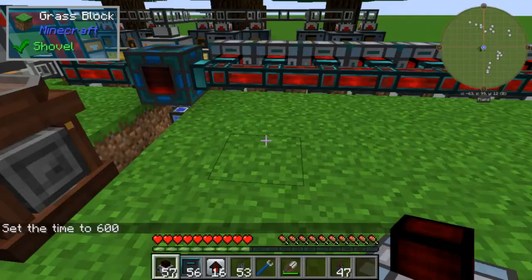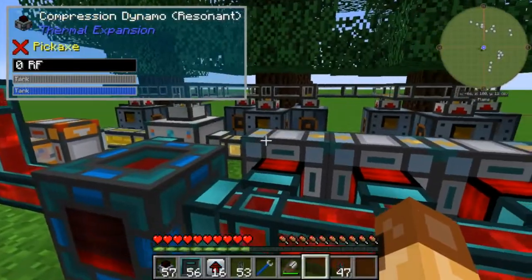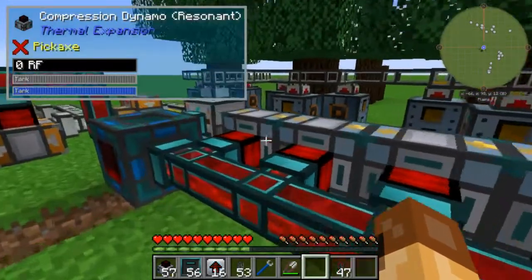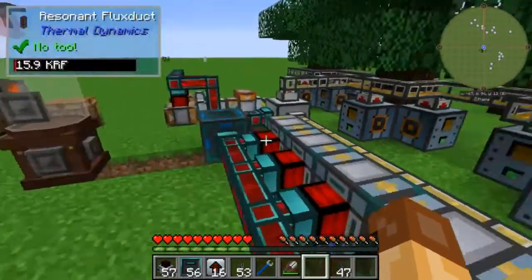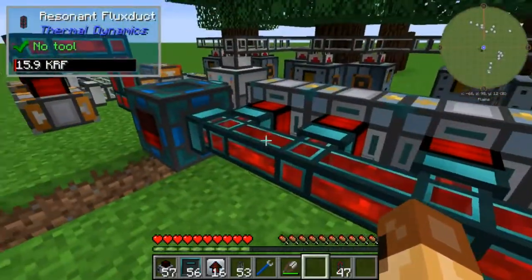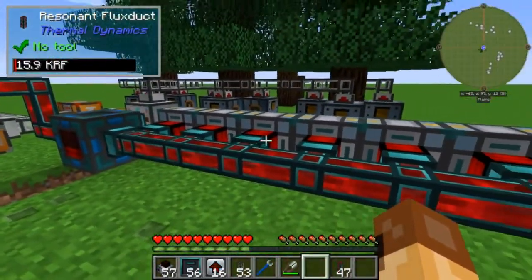Hello everybody, I'm back - and you want to see what I found? Wow. That is 12 compression dynamos, and these are resonant dynamos with four fuel catalyzers each, so that is not a trivial amount of resources. 12 compression dynamos at 120 RF each is 1440 RF a tick, plus the 480 RF a tick over from the steam side - you're talking about 1800 RF per tick. I almost doubled the production.